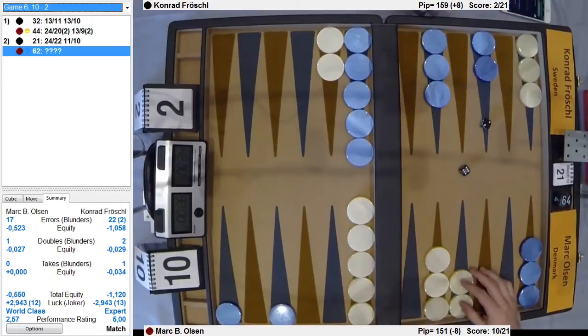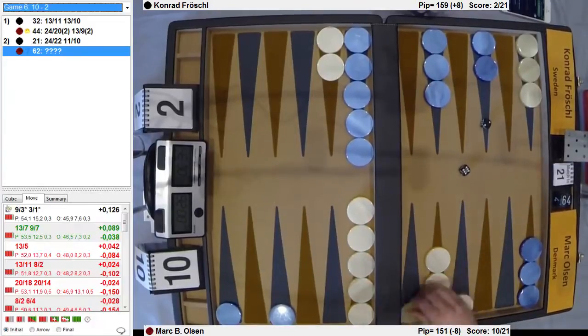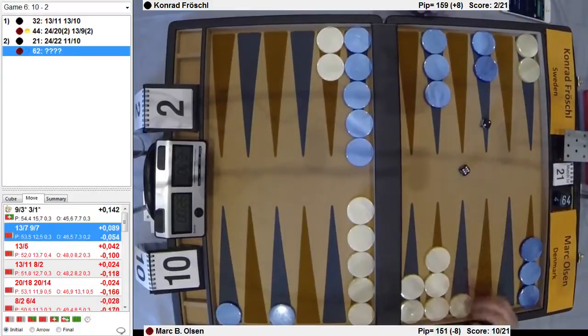6-2 — that stops that. So that either hits twice or makes the bar. Probably hitting is typically wrong here, but it could be okay in this situation. Hitting twice is best. Clearly best.